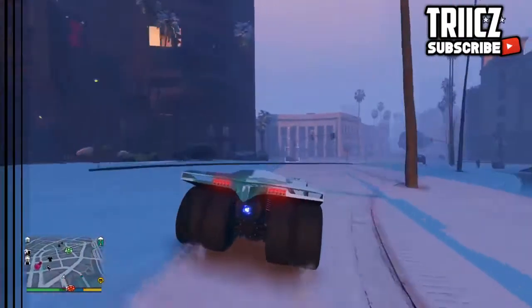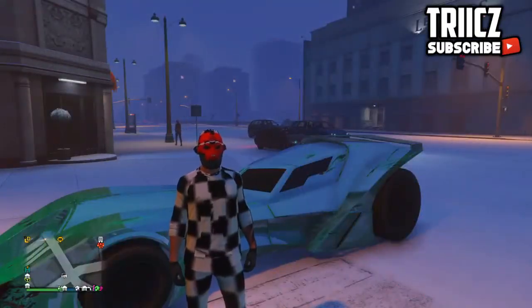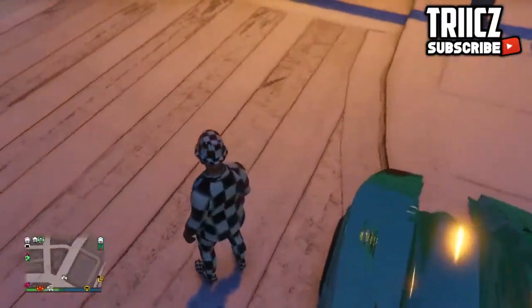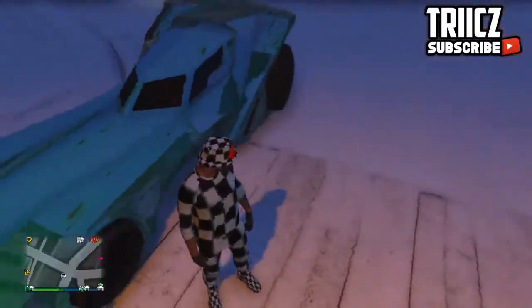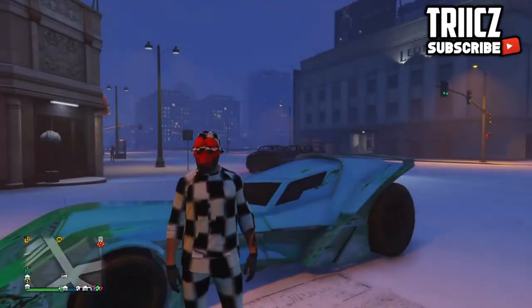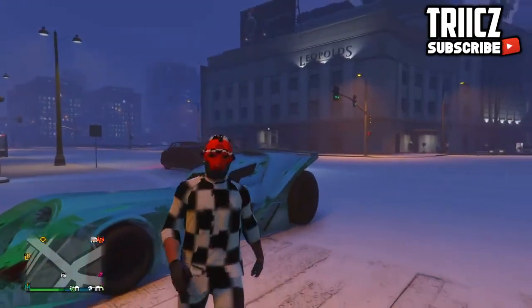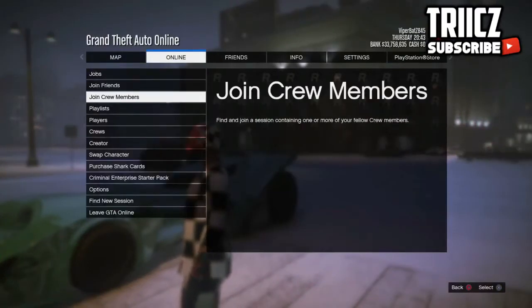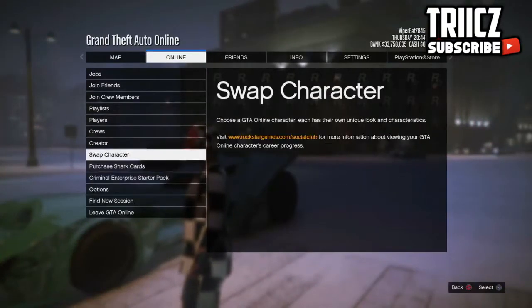Anyway, with that all being said, let's get straight into today's glitch. The first outfit I'm going to be showing you guys is this checkerboard outfit with checkerboard shoes, checkerboard hat. Also guys, you have a mask glitch to get the mask on. If you want to make this outfit, you want to go to swap character — not online jobs, but swap character.